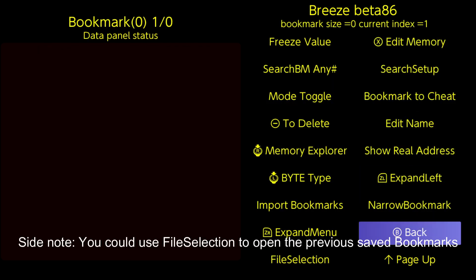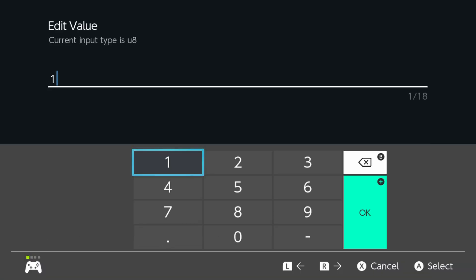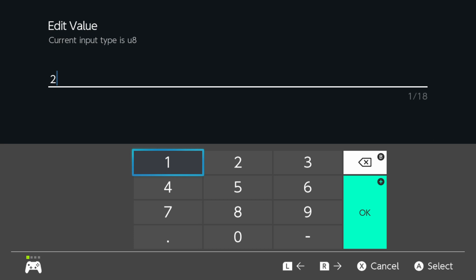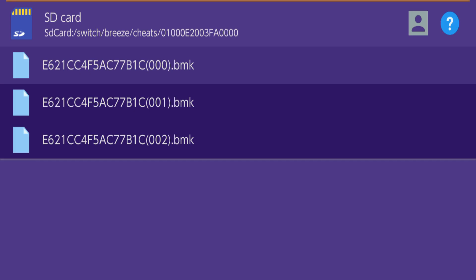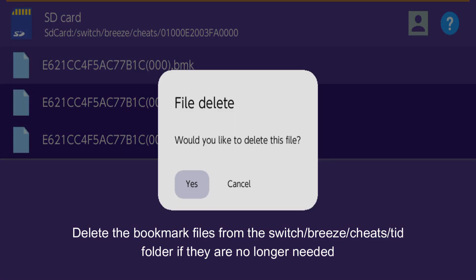Side note: you could use file selection to open the previously saved bookmarks. Delete the bookmark files from the switch/breeze/cheat/tid folder if they are no longer needed.